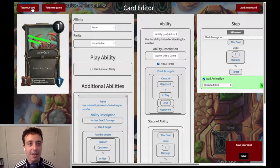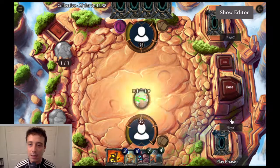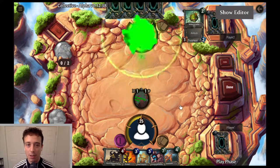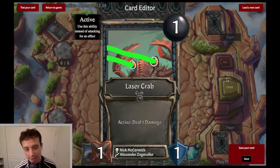And that's it. Now you just test the card out — upper left, play it. The opponent didn't play anything. Let's see if its ability works — it should deal one damage. Kaboom, it did.